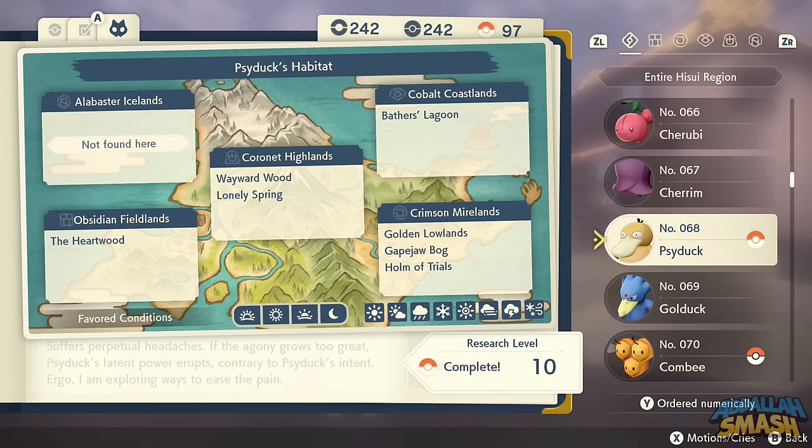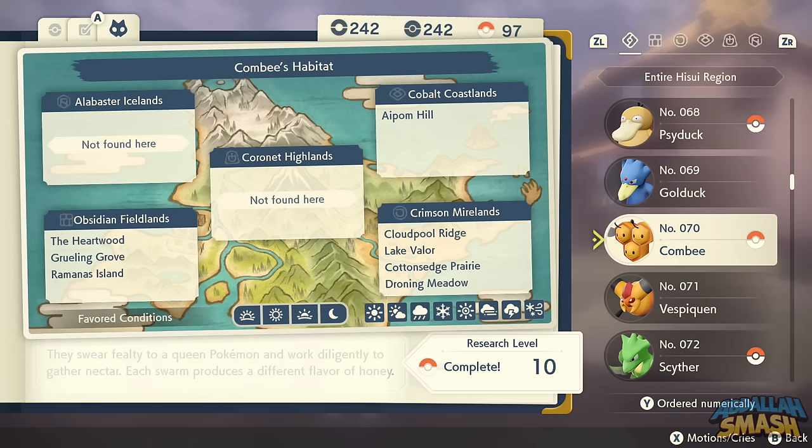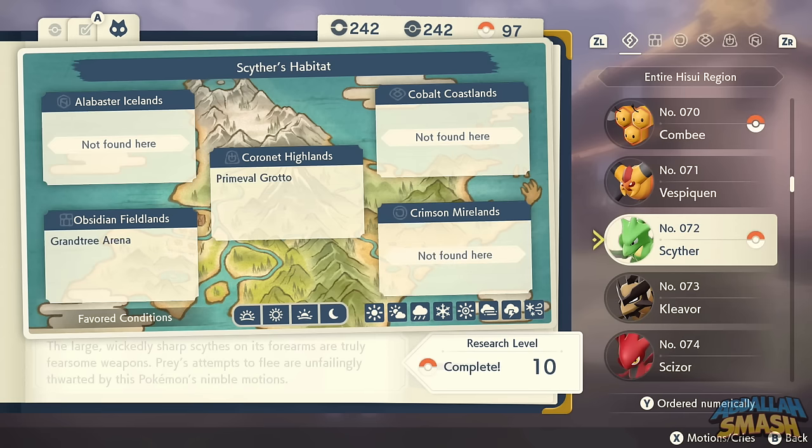Psyduck is easy — all over the place by the water. Level them up for Golduck or catch one outright. Combee is very simple and all over the place. You can find an Alpha Vespiquen floating around in Crimson Mirelands. Scyther — the first area where the first Noble is, there's an entire area full of Scyther near Grandtree Arena.